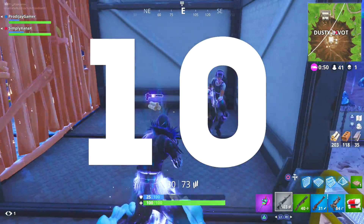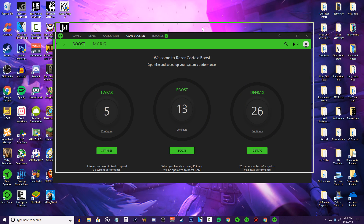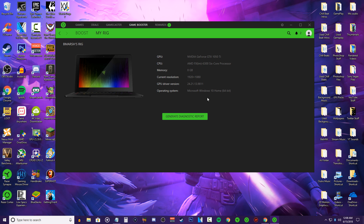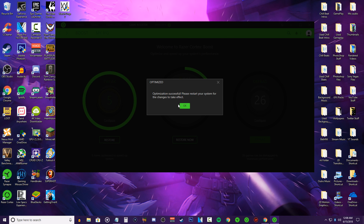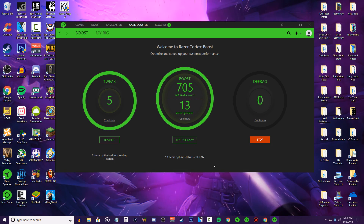And finally for tip number 10, download Razer Cortex. This is actually one of the best softwares to get for your PC, and the only thing you need to focus on is the Game Booster tab in the application. In the Game Booster tab, click on all the green boxes under the Tweak, Boost, and Defrag sections. Once you let each process finish, restart your PC and you'll be all good to go.